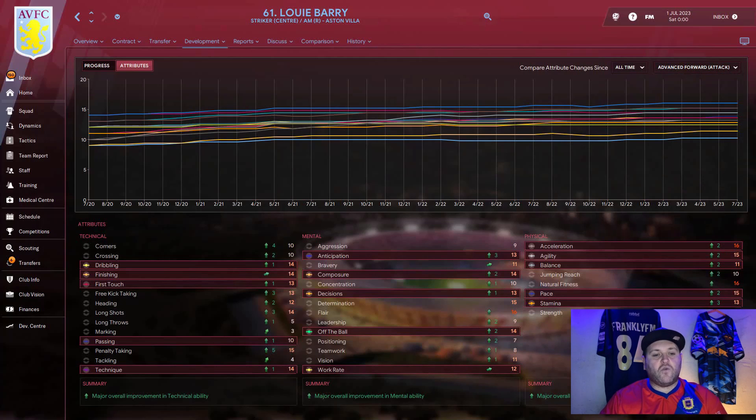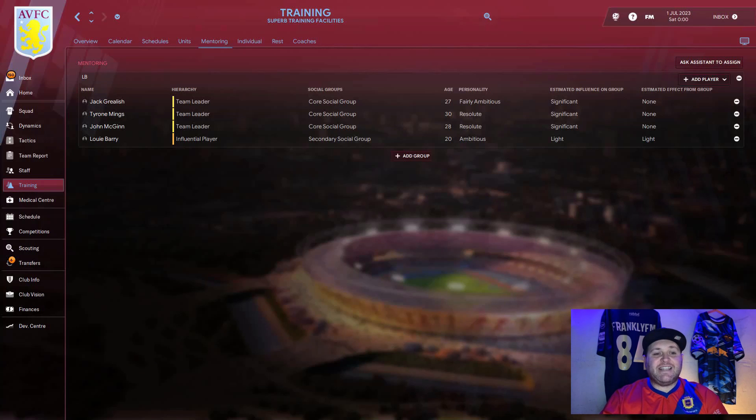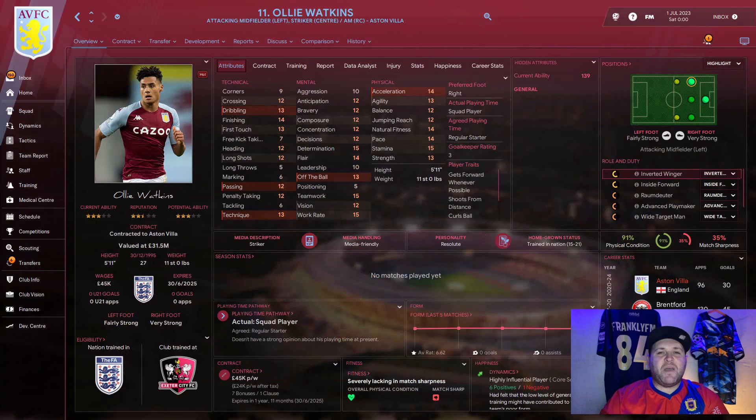Some stats are now jumping quite quickly — penalty taking has a five in the technicals, and mentals and physicals are all developing at a good rate. Barry has become an influential player at Aston Villa, ambitious at the age of 20. He has already far surpassed Wesley and it looks like Aston Villa may have underestimated Barry. Watkins is at 139 and Barry is at 134 — on his current trajectory he could overtake Watkins and take his place in the first team pretty quickly.